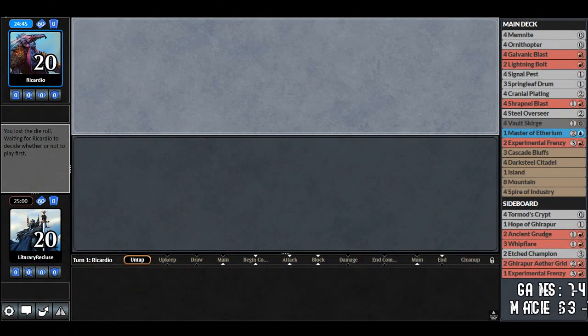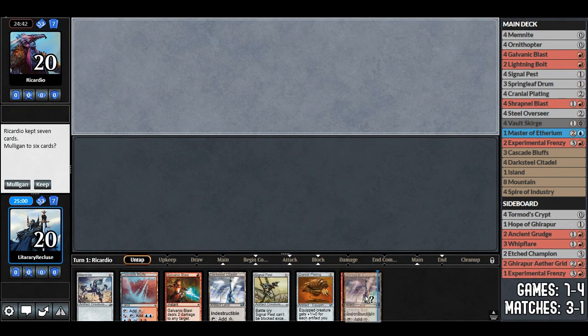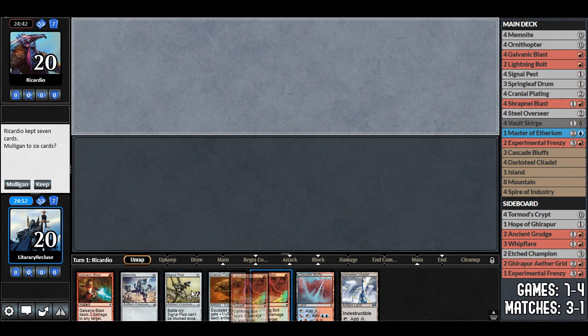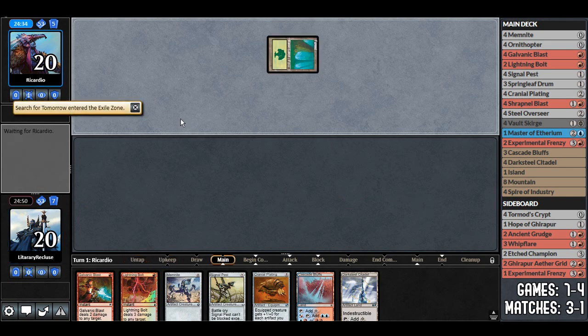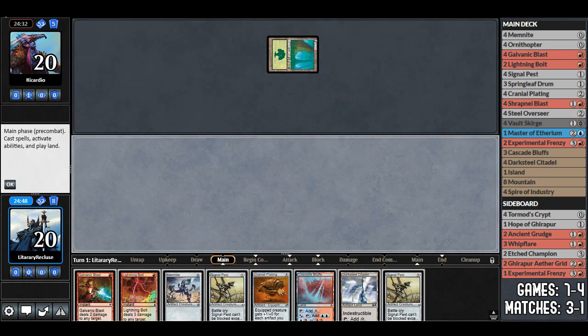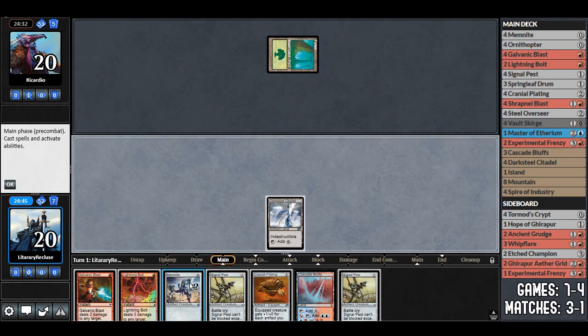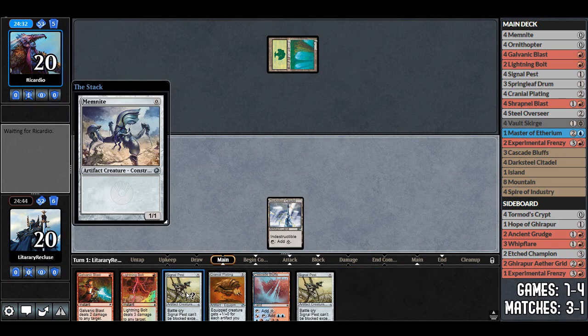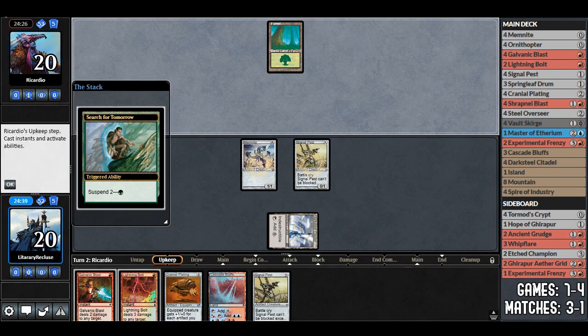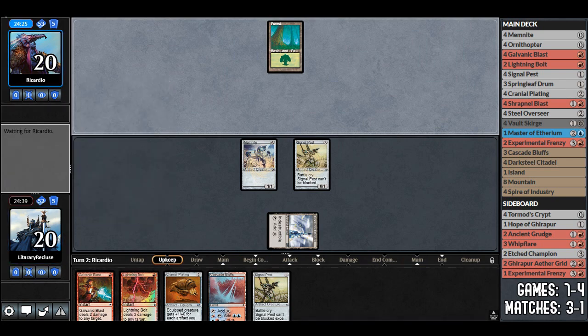Welcome to the final match with Frenzied Affinity. We keep a hand with cranial plating and a couple creatures. Opponent plays forest and search for tomorrow — looks like amulet titan or scapeshift type of thing. We draw another signal pest, play memnite and signal pest, and pass. If they spend the first few turns ramping, that's good for us — we'll get quite a bit of damage in.